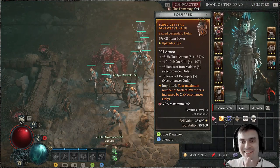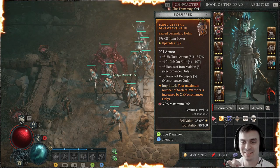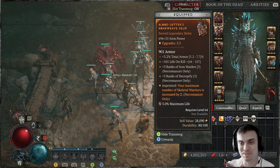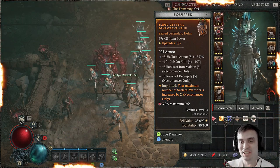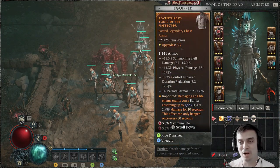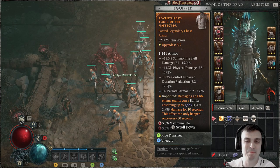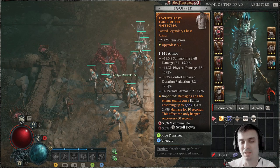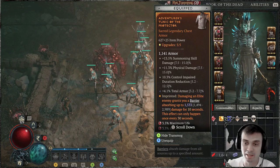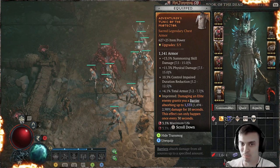Now it's time to kick it off with gear. This helmet I got yesterday — look how good it is. Total armor 101, life on kill, plus 3 ranks to Iron Maiden, plus 3 to my curses. The legendary effect on my helmet increases the amount of Skeleton Warriors. Then my armor has additional damage to summoning skills. I believe this plays a role with minions — not 100% sure, but I'll do a lot more testing when I get to the top level. When it's logical for me to understand whether that's working or not, more tests are going to be done. If you already know the answer, comment down below.